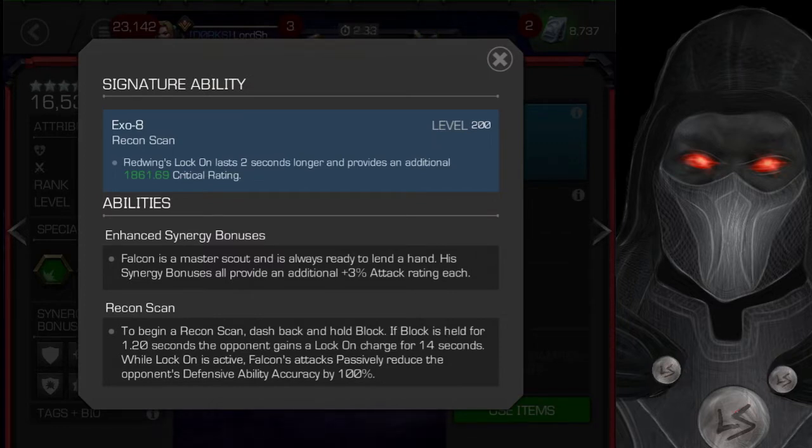Looking at his signature ability — I've been asked: does he need to be awakened? No, but it helps a lot. Awakening him causes his Locked On ability to last two seconds longer, and that does not increase with sig level. What does go up is the critical rating. I maxed out his sig and the critical rating added is 1861.69.